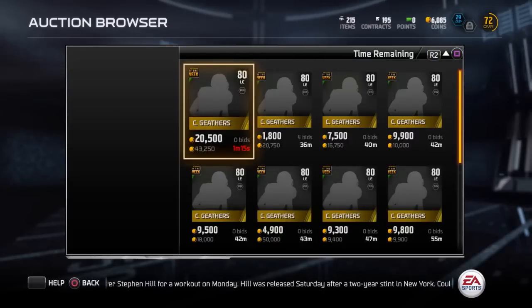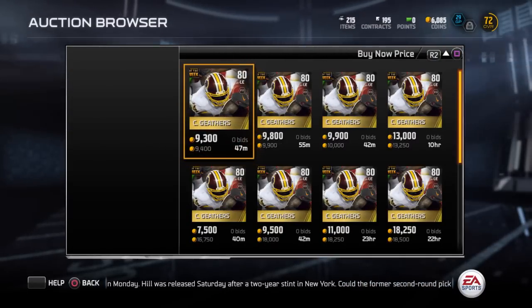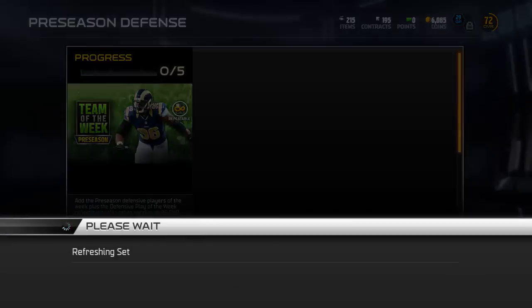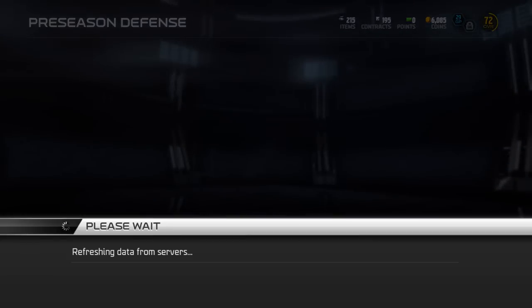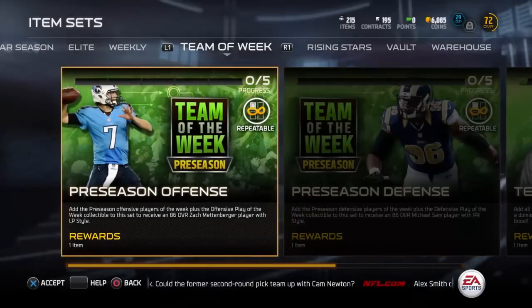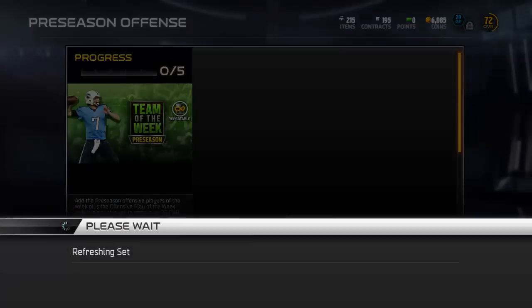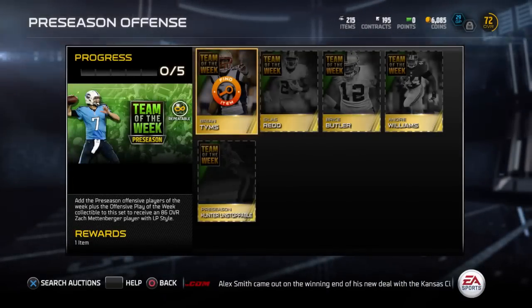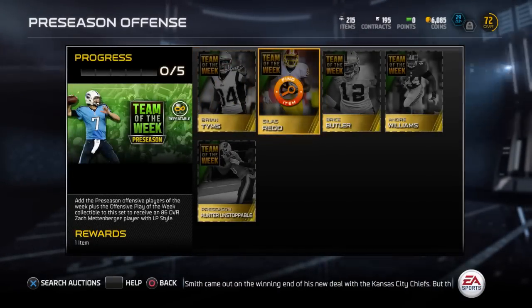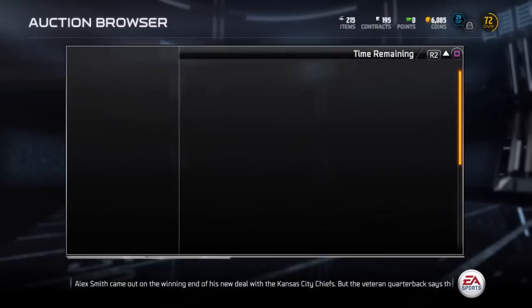But 86 overall Michael Sam — that's a good card, I'm telling you guys. Let me know what you guys think about the set. Let me know what you guys think about Michael Sam getting that card. And let's check out this one also — Zach Mettenberger, 86 overall. It looks like he's a quarterback because he's throwing the ball, so he must have had a good preseason too. Andre Williams has an 83 overall card.